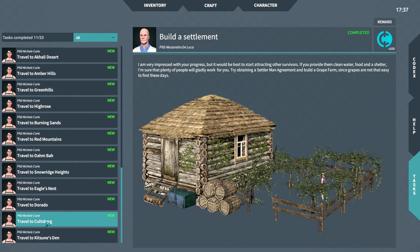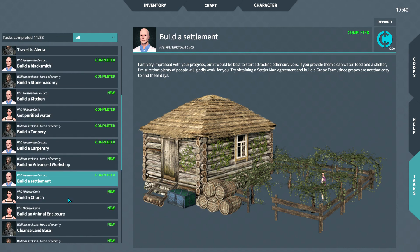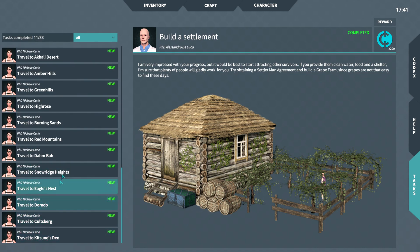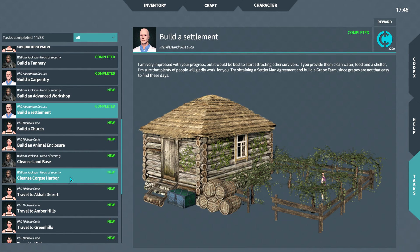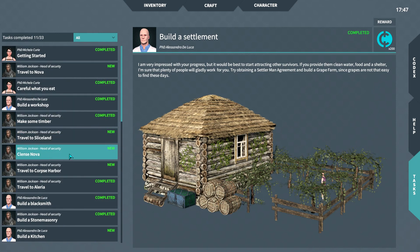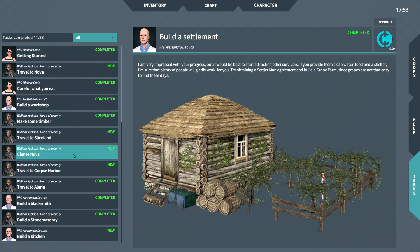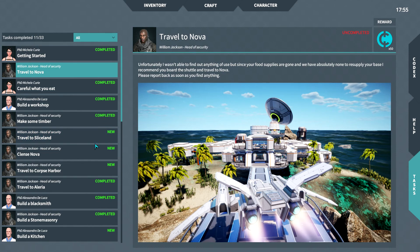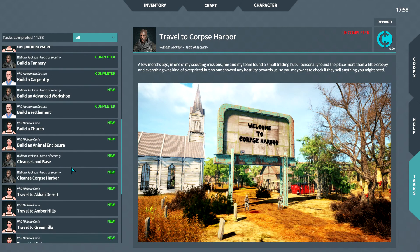So then there's a whole bunch of new stuff — most of them are just travel to all the different areas. I don't see one for Apache though, which is interesting. And then there's a few of them for Cleanse Land Base, Cleanse Corpse Harbor and Cleanse Nova — so there's at least three that kind of want us to cleanse. If you've already been to some areas it won't have triggered those — you can see we've already been to Nova and Corpse Harbor, but they are still set as new. You can click on them and read what it says.